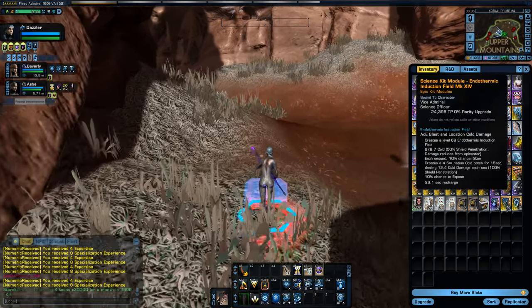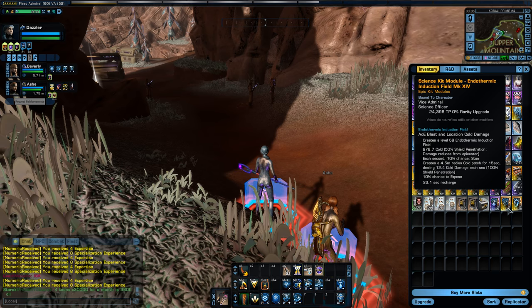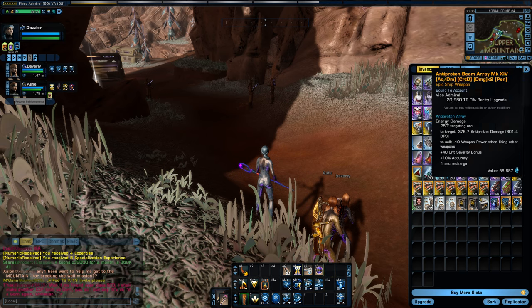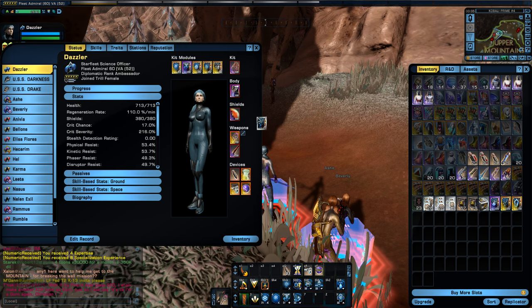Comparing to previous years: the previous year we had Endothermic Induction Field, which is similar to Exothermic Induction Field but does slightly less damage and has a chance to hold. I actually really, really like this ability and think it's probably the best of the science modules. The year before that was Cryogenic Stasis Field, which is a really terrible single-target with low damage and a fragile hold — I found it to be quite useless.